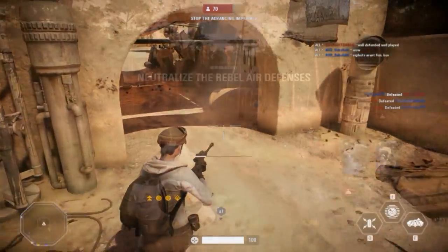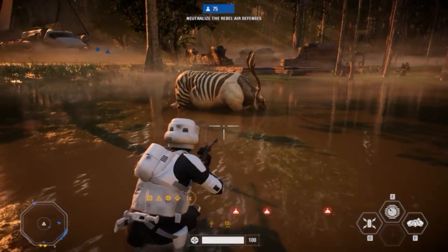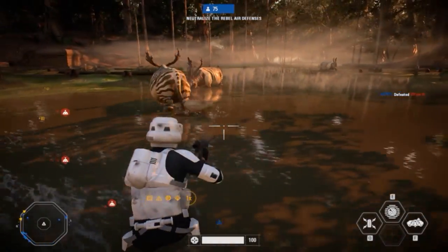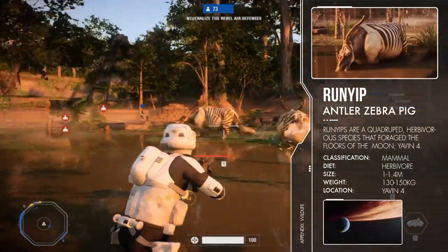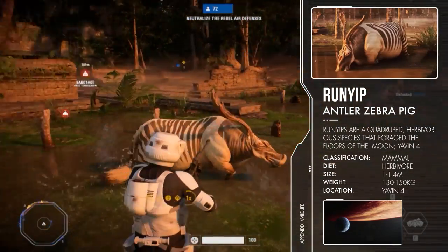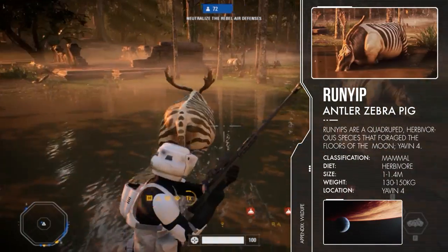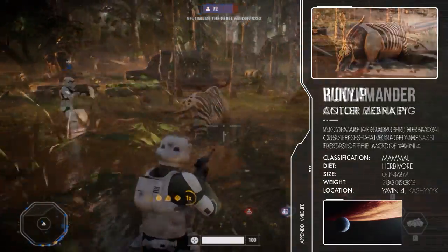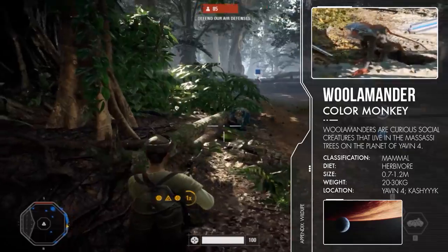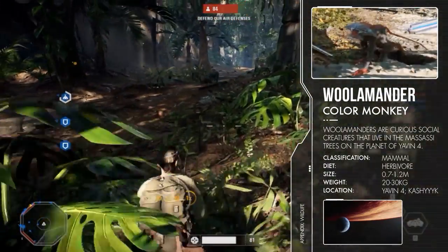We're traveling to the forest moon of Yavin 4. It is native to multiple species, but only three are shown in Star Wars Battlefront 2. Most notably are probably the Runyips — they essentially look like piggies with zebra stripes and antlers, and can be seen roaming the swamp on the stormtrooper spawn side. On the other side of the map you can find two other creatures. Most notably is the Woolamander, which looks like a really colorful baboon. They can be seen running around on this map and also on Kashyyyk, where instead of blue and gold they are red and black.